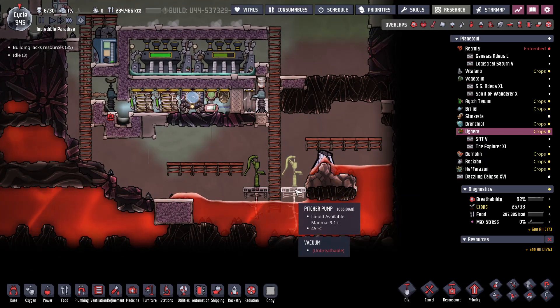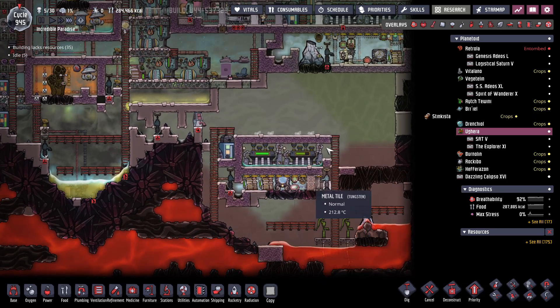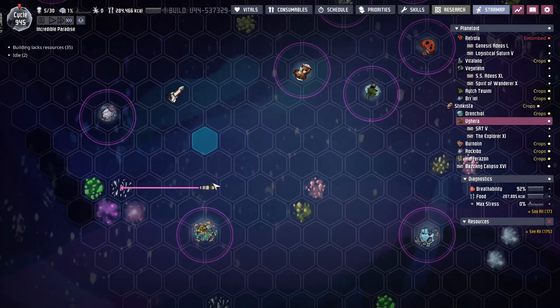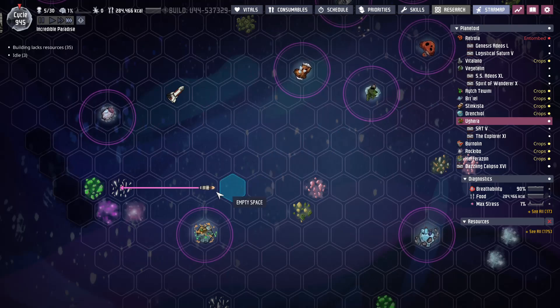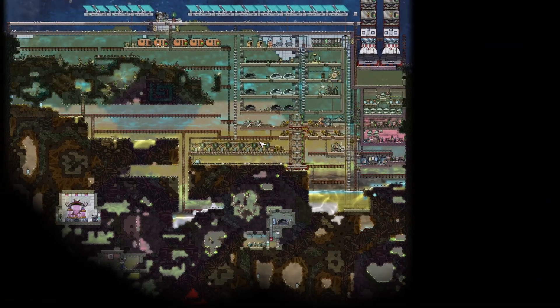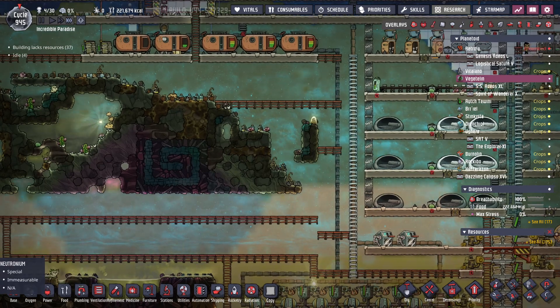If I dig that then this will overheat — it's kind of coming down on its own. All right, with the cooling loop done and the power done and stuff being shipped over, I think this area is a perfectly fine place for a sweetle farm. Let's get digging.